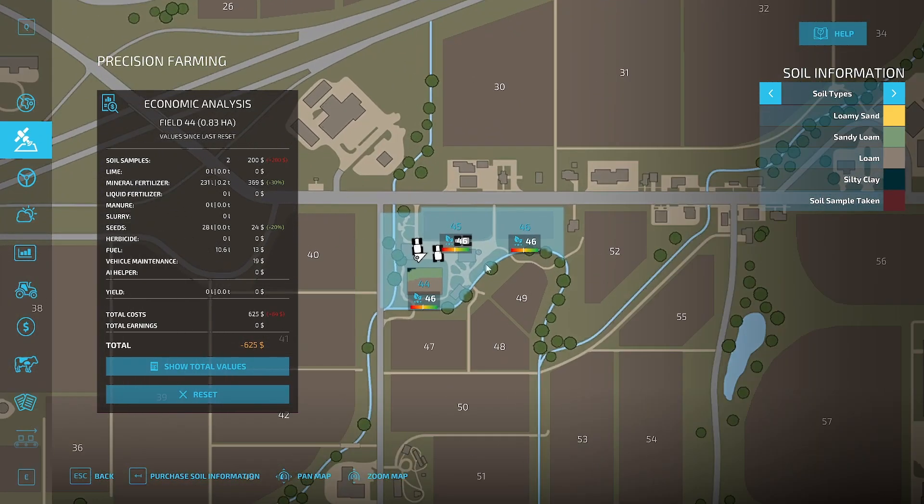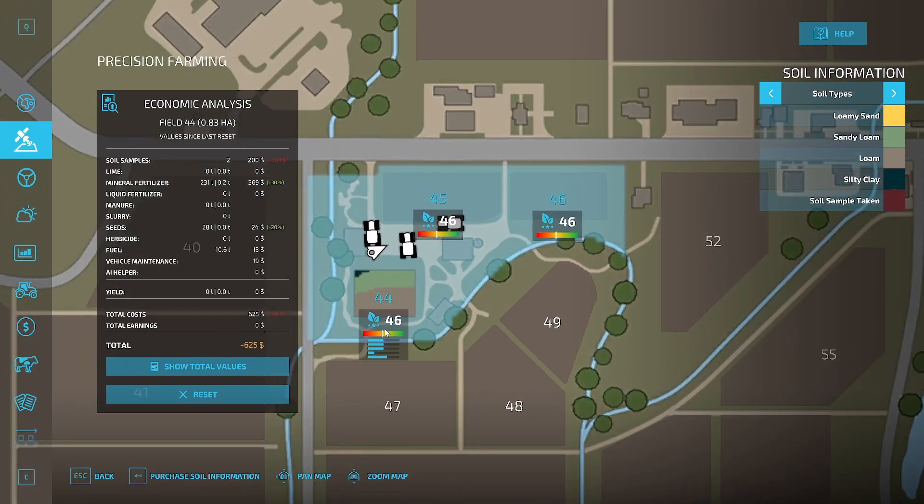Now if you look at this — we'll zoom right in — it tells you right there, we've got a 46 score. Each one of these represents something different. Right here we took two samples. It shows there's no lime on it, shows what we did, and actually shows the amount of stuff you've used. Our yield — we haven't harvested yet. It cost us $625 because we reseeded over top of existing seed, so that's actually going to hurt us.